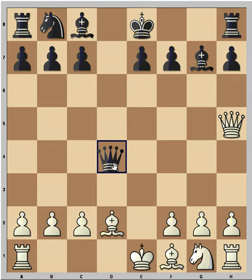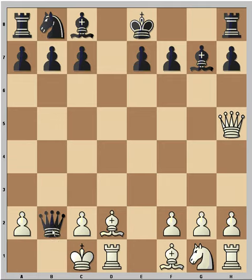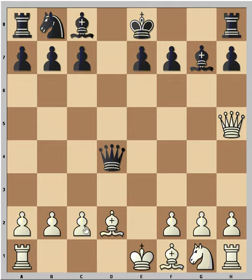Instead Black played Queen to d4. And in case if White wants to castle, we have checkmate here. So White cannot castle. Options here are c3, or even Bishop to c3, or Knight to f3.